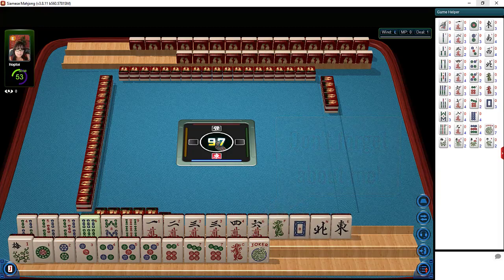I always look at multiples first. We have a five BAM pair, three crack pair, five dot pair, and seven dot pair. We could look at five-seven big odds, but we have a nine BAM with no other nine or seven.